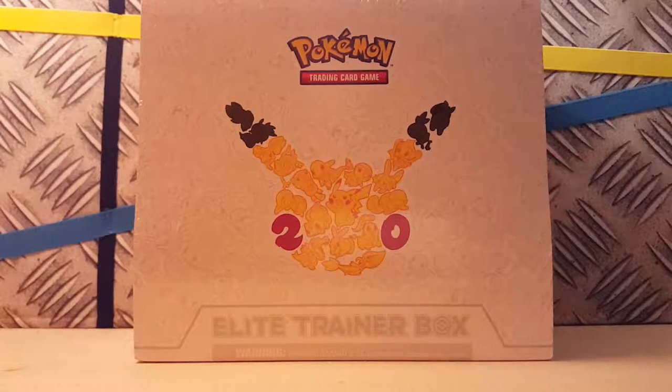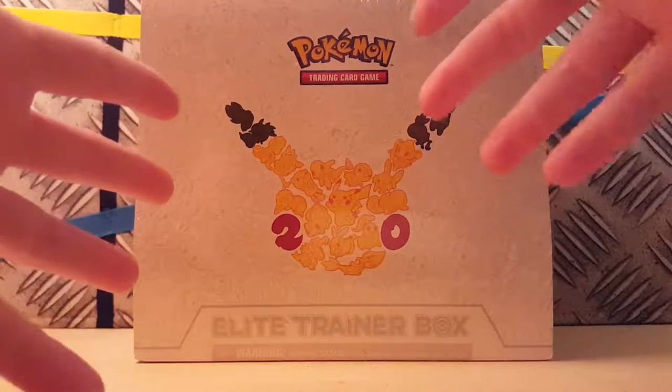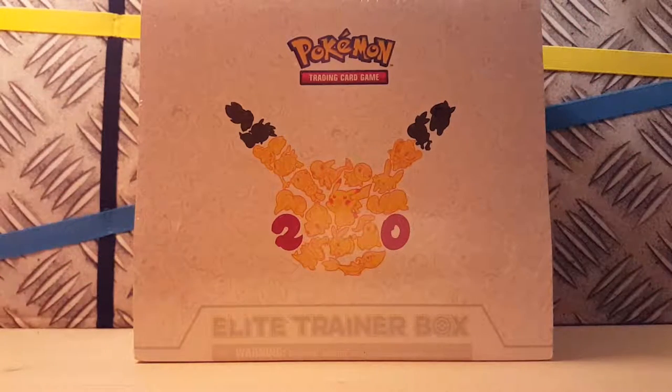In the last video you opened yours and got rubbish. It wasn't rubbish — you got pretty good pulls today. Okay, today we are gonna be opening my Generations Elite Trainer Box. There goes Evan getting his cards.